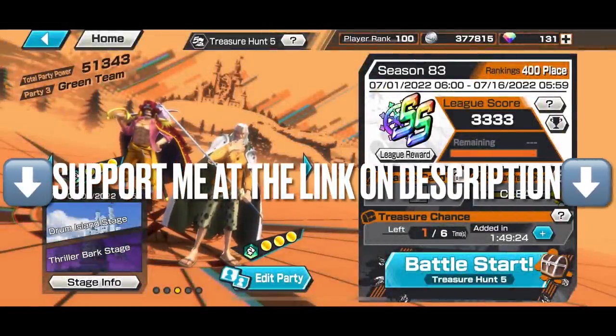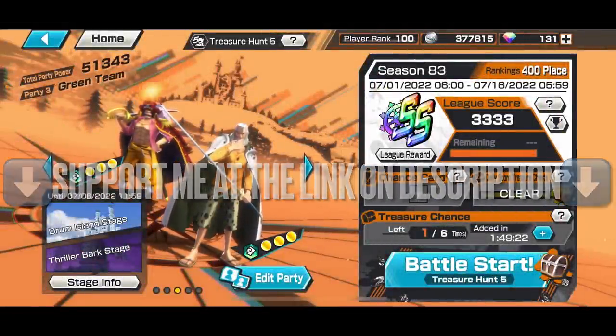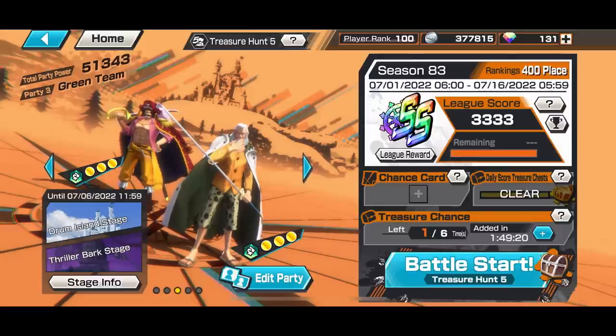Hello to Malawi viewers, it's PNG. Thank you for tuning in to my One Piece Bounty Rush video. Today I'm going to re-showcase the Pirate King's right arm, the Dark King, Silvers Rayleigh — or old Rayleigh as some people call him. In the current meta, you can play him for fun; it really depends on the player.